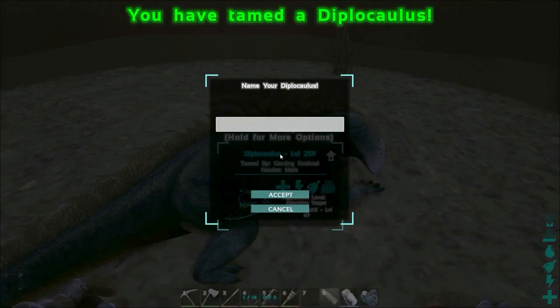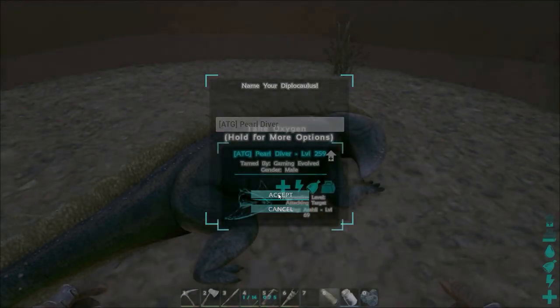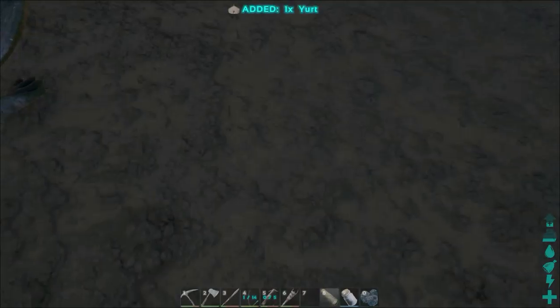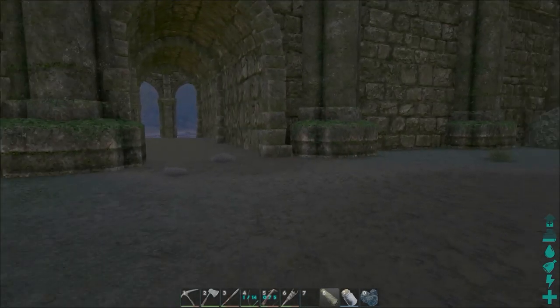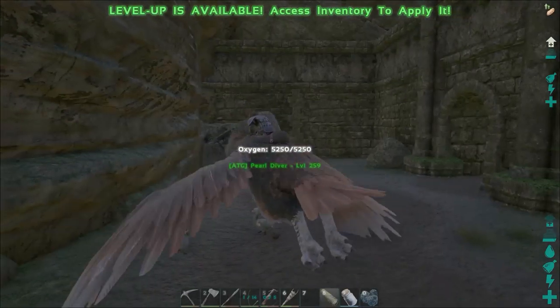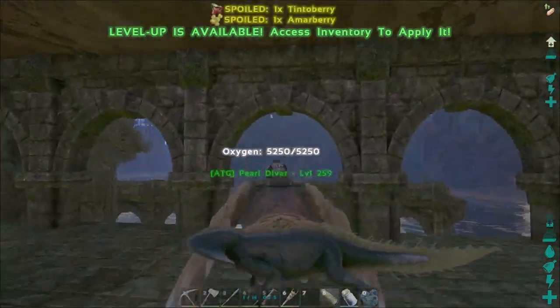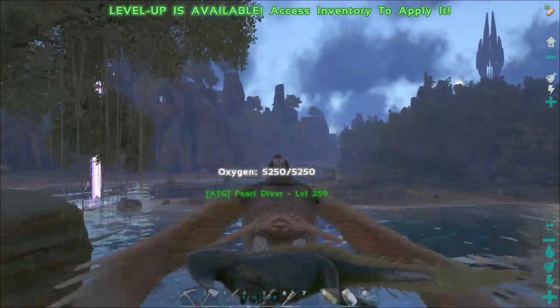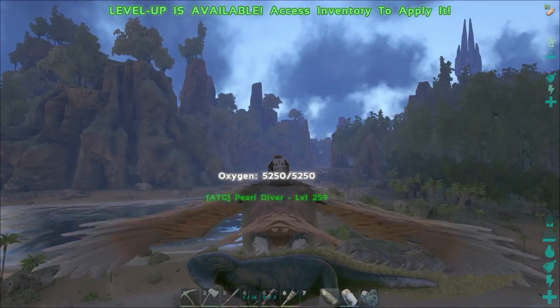Oh, there it is — a 259! That is fantastic. Alright, we're going to go ahead and put our tag on it. But we are going to actually leave this guy someplace that he can be used by pretty much everybody. We're going to call him Pearl Diver. So the big reason I wanted to make sure we get this guy is because I wanted to make sure we could go down and get some pearls. And without Scuba it's pretty hard to do that here. There's tons of nasty things around here that can hurt us. But there is a place that I think will be safe to go and get tons and tons of pearls. I know we can definitely get oil. So we're going to head that way right now and go see how well this guy works.